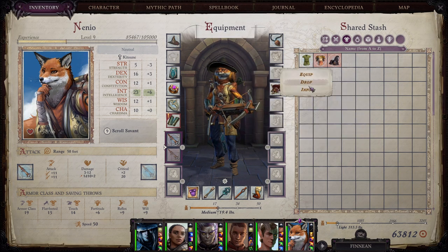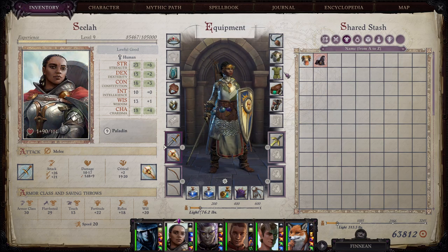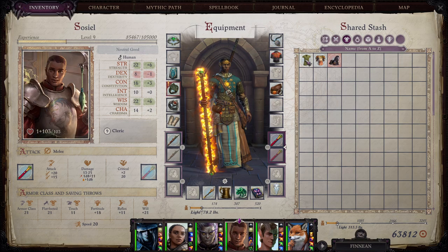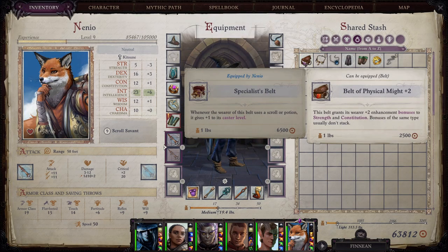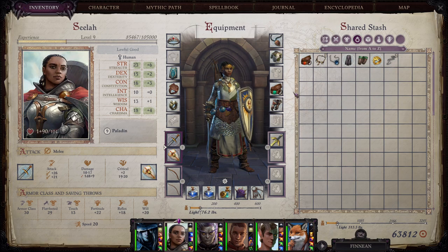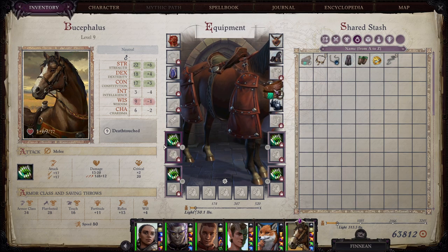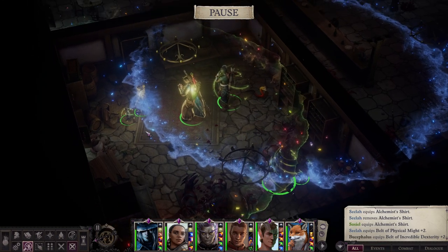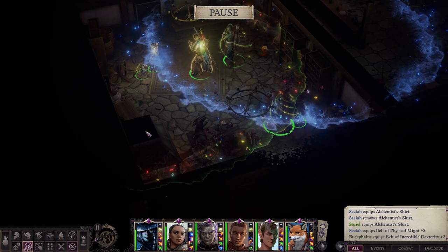What does that do? The shirt grants its wearer immunity to the nauseated condition and a plus three bonus on saving throws against acid. I'll give it to him. Strength and constitution — I think she'll take this. Congratulations, Bucephalus. Though the strength and constitution might be better on him — on my mount. Well, my mount's not my main tank. Okay, let's keep it on Seela for now.